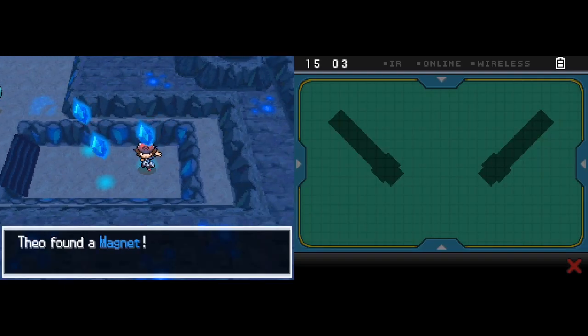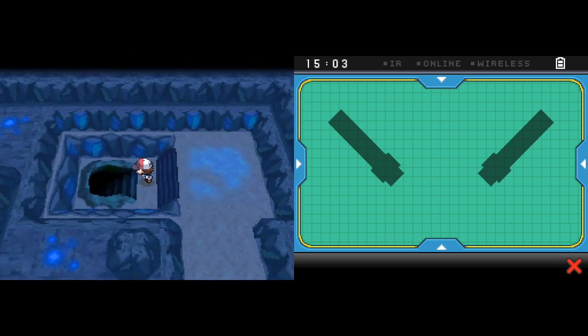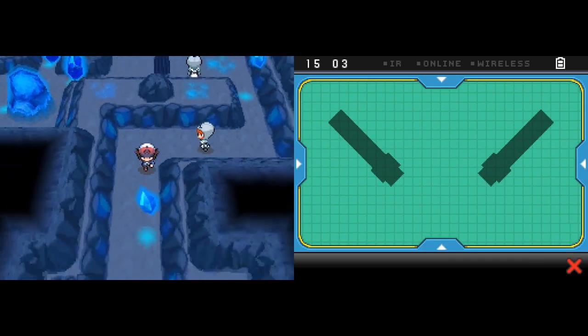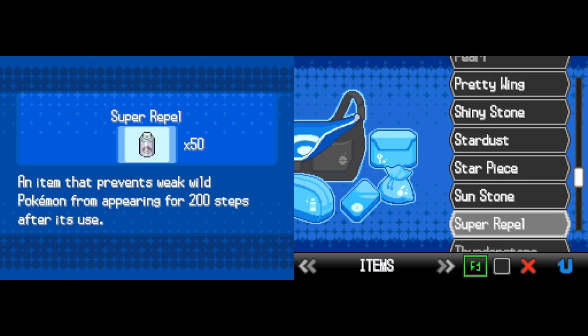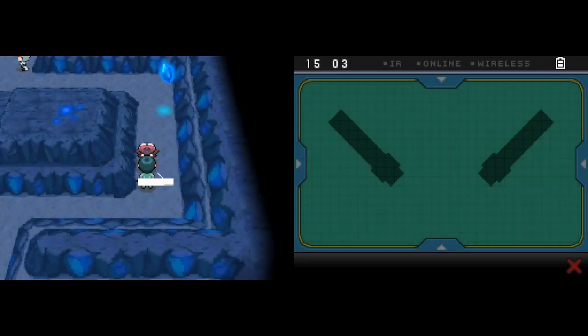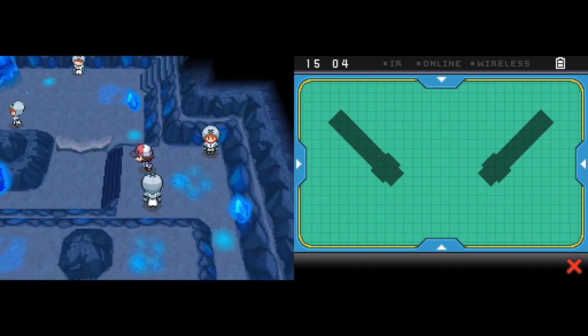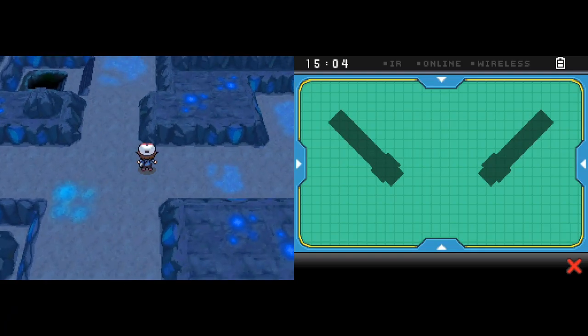There's a Magnet here - we'll probably give that to Joltik at some point to increase the power of Electric-type moves. Considering that we have Tynamo, it makes a lot of sense to keep it around. So now, what should we do? I'm thinking about how I want to lead in my next battle. Maybe I'll keep Joltik in the lead, although I'm probably not going to be using Joltik too much in this battle because they don't have the best type matchups. But we do have Galvantula now, which is actually pretty decent in this fight.